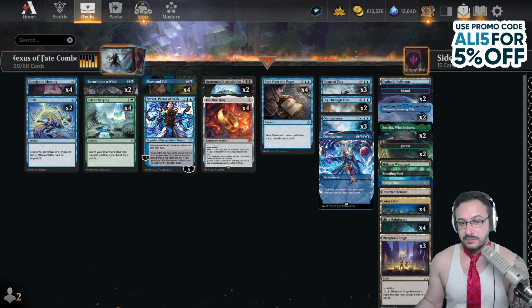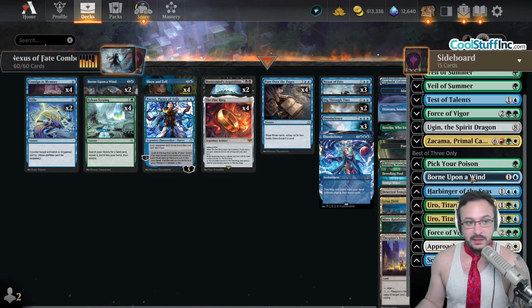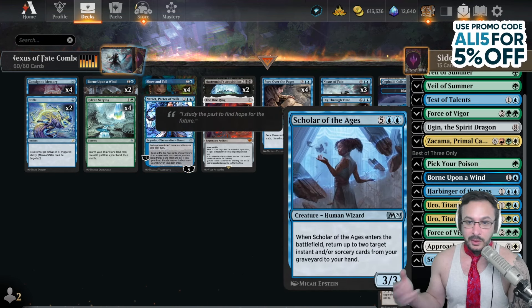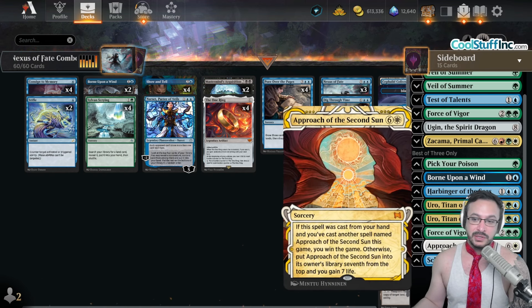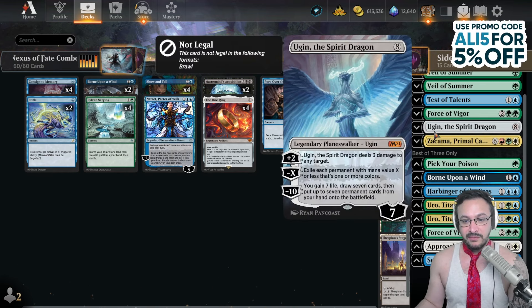But the combo win is eventually Omniscience. You get Omniscience into Mastermind — essentially the Mastermind combo. Mastermind for other Masterminds from the main deck, then grab Scholar to regrow both Masterminds. Then you can Mastermind for Approach, cast Approach, and then Mastermind for Approach again from the main deck and cast it again. You also win with Ugins and other combos if need be.